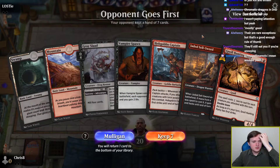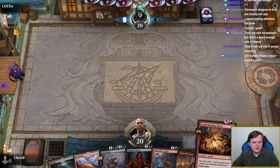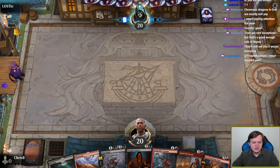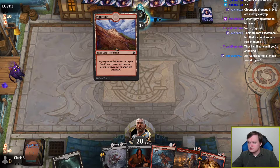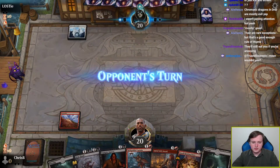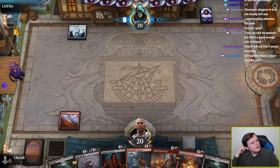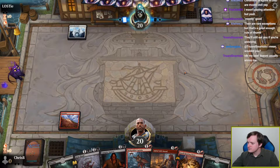Limited mana on the draw, but we've got a two-drop, a good card, and some curve fillers. I am prepared to top-deck playable cards. I was really hoping we were going to top-deck our Haste Goblin on turn one, but for some reason we can't seem to do that every single game reliably. Bummer.